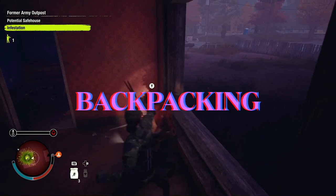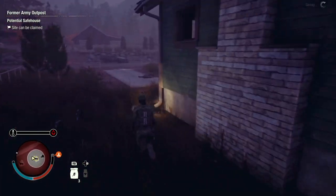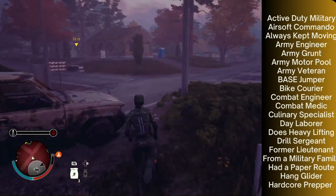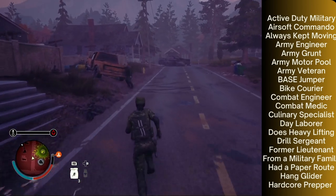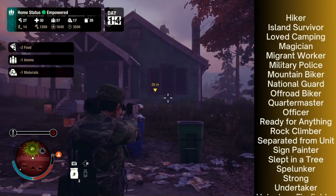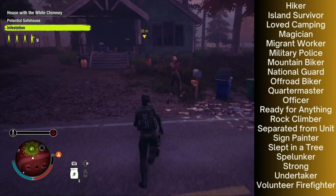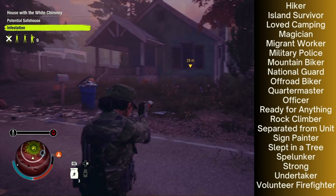Specialization number three is Backpacking. This specialization can be randomly available or guaranteed by one of the following traits: Active Duty Military, Airsoft Commando, Always Kept Moving, Army Engineer, Army Grunt, Army Motor Pool, Army Veteran, Base Jumper, Bike Courier, Combat Engineer, Combat Medic, Culinary Specialist, Day Laborer, Does Heavy Lifting, Drill Sergeant, Former Lieutenant, From a Military Family, Had a Paper Route, Hang Glider, Hardcore Prepper, Hiker, Island Survivor, Loved Camping, Magician, Migrant Worker, Military Police, Mountain Biker, National Guard, Off-Road Biker, Quartermaster, Officer, Ready for Anything, Rock Climber, Separated from Unit, Sign Painter, Slept in a Tree, Spelunker, Strong, Undertaker, and Volunteer Firefighter.